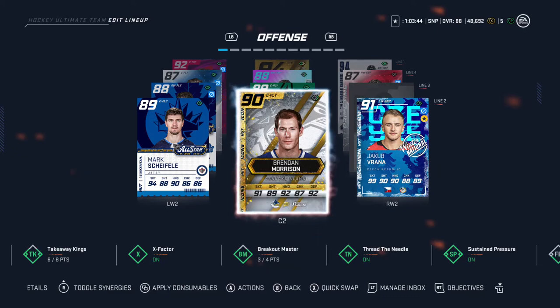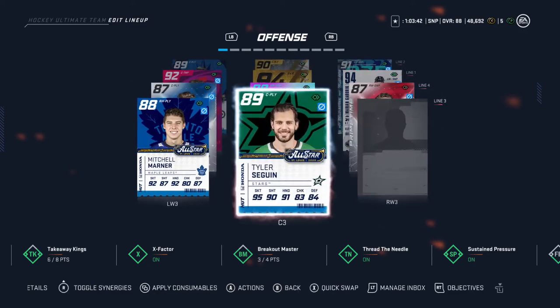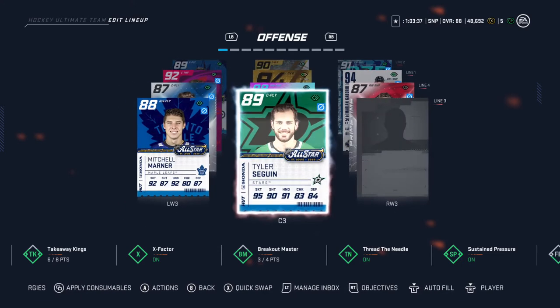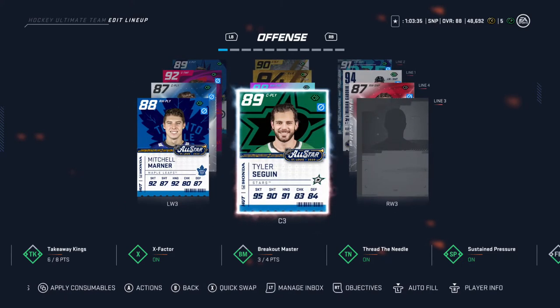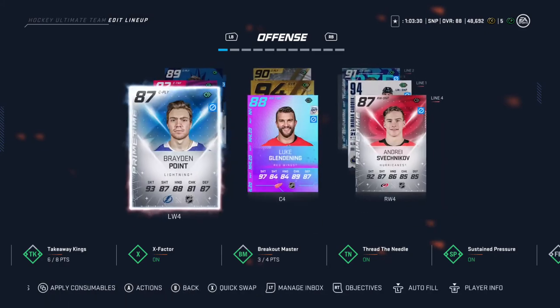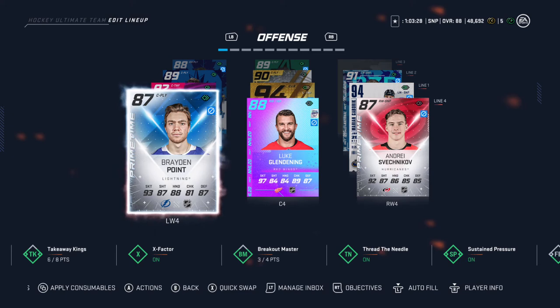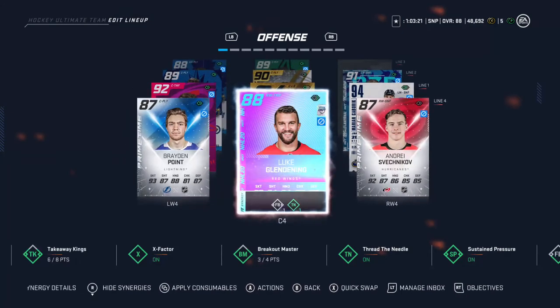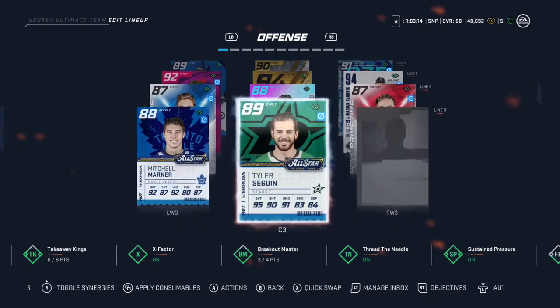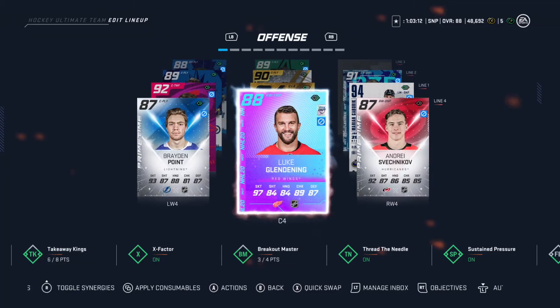We've moved Morrison down to the first line, with Shifley and Verana. I want it shaking up here, but I don't have a center with high faceoffs. It's not bad to have your last two guys right-handed and the first two left-handed. Third and fourth line should be mostly defensive — you're looking not to get scored on. My lefty guys are mostly just going straight to score.